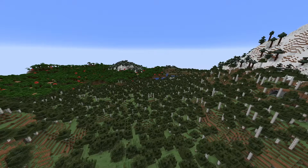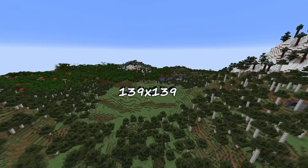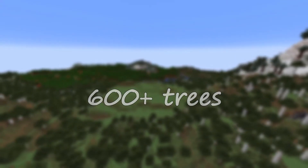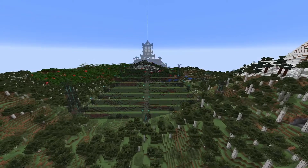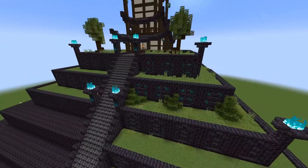I wanted to build a pyramid, so we cleared out a 139 by 139 block area from trees, which resulted in about 600 trees being cut down. Then we built the grand pyramid, which isn't complete yet, as we still have to decorate it with vegetation, leaves, and custom trees.